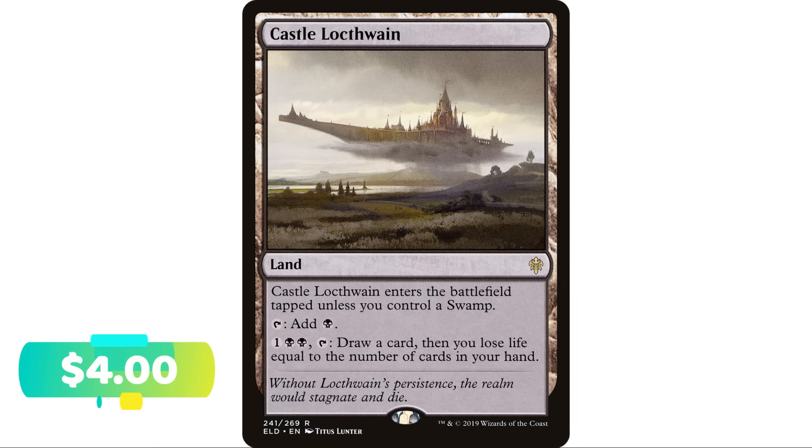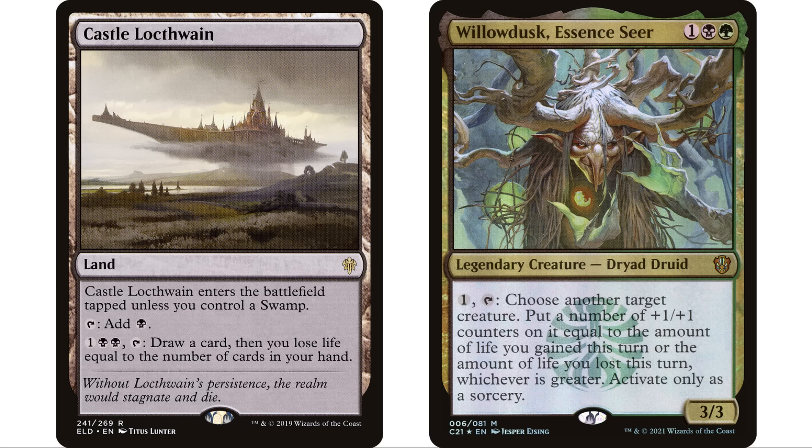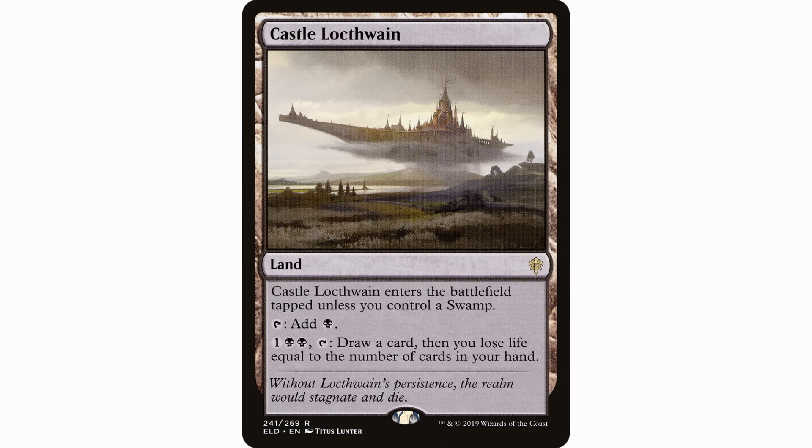Next up, Castle Locthwain enters the battlefield tapped unless you control a swamp — and if you're in a black deck, that's very likely. The only way you're not going to control a swamp is if you're playing this turn one, and you probably don't need it to tap for mana on turn one anyway. So almost always it's going to enter untapped. It taps for a black mana, and you can pay one black black and tap — draw a card, then lose life equal to the number of cards in your hand. I think it's worth throwing in a mono black deck — maybe even your Willowdusk deck, where you kind of want to lose life.